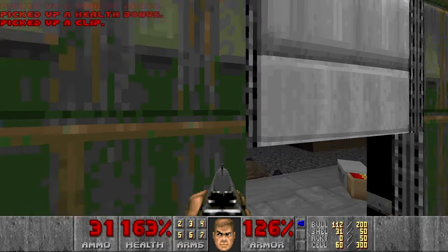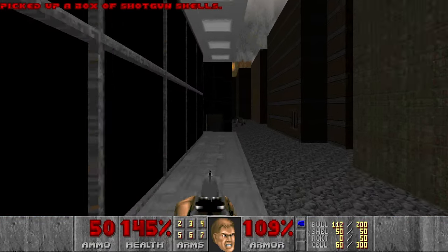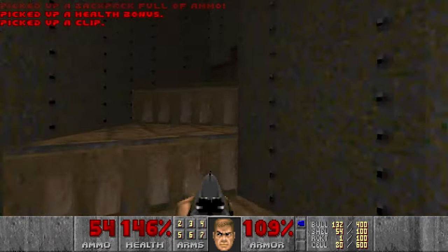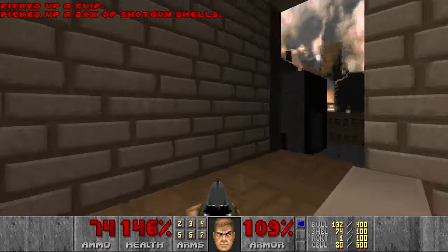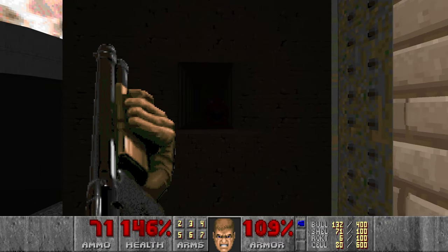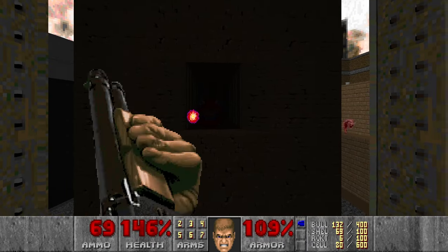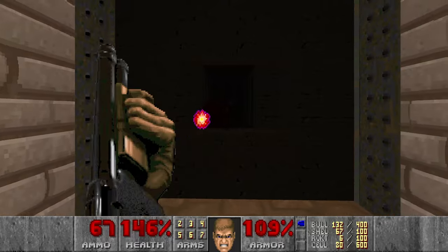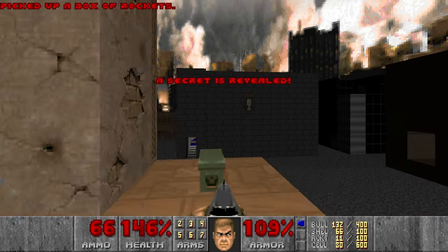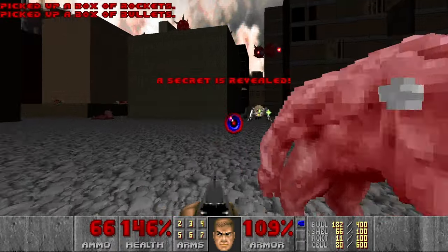And now I want to grab the backpack, but it will be quite busy here. And then since we have the blue key, I can go grab the rockets. In the meantime we can also shoot the caco. And I hear something infighting, which is good. Then let's go grab the rockets, jump down — and I think now it's time to kill everything.